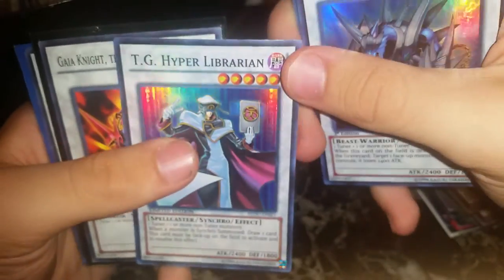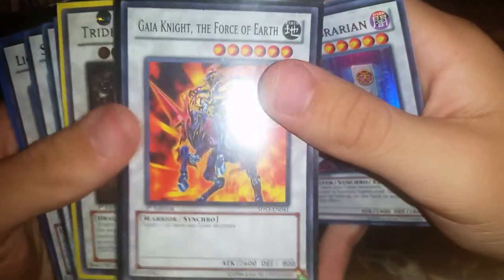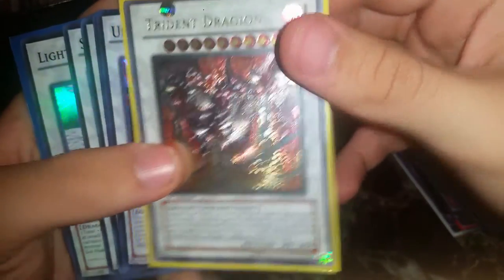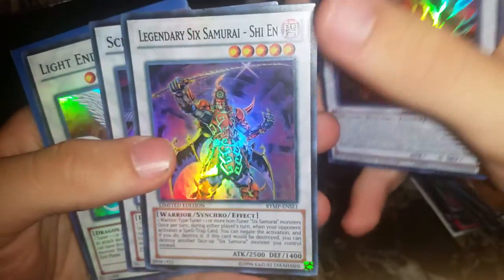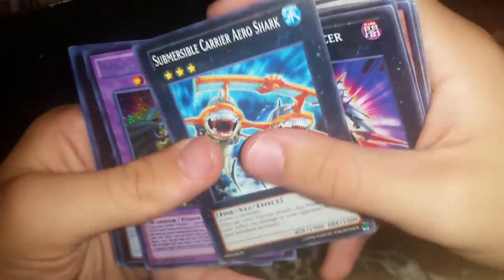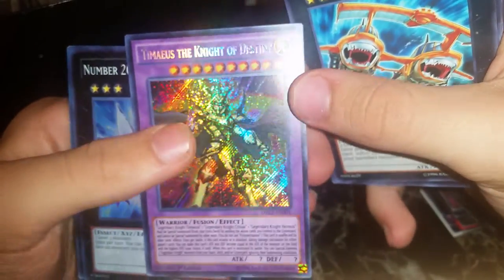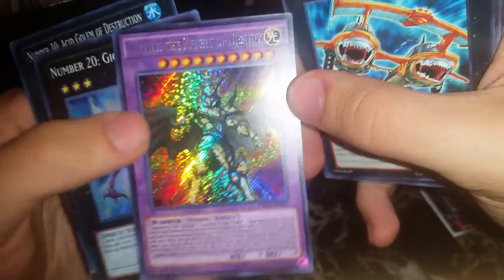Karakuri Shogun, Zizirabu Ray, X-Saber Wayne again super, another Celestial Wolf Lord Blue Cyrus ultra, TG Hyper Librarian super, Guy Knight, Force of Earth common — rare to see commons here. Trident Dragon ultimate, ultimate, ultimate — Zulkin super, Legendary Six Samurai Shien, Scrap Dragon, Light and Dragon, Card Car D super, Museum of the Emperor, Shadow Lynch common, and Black Ray Lancer.